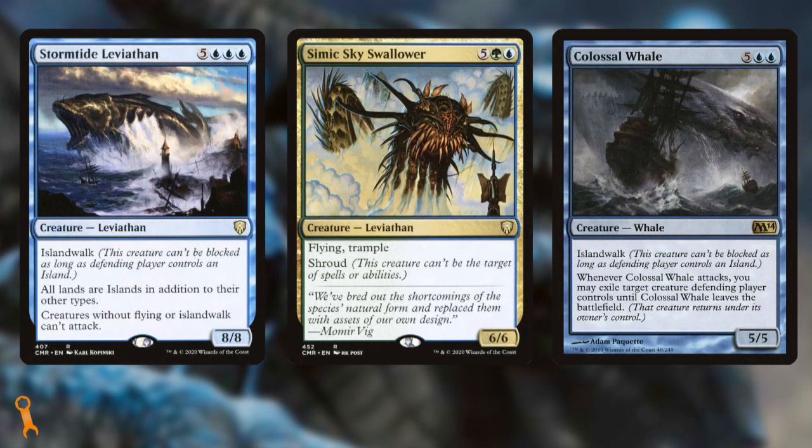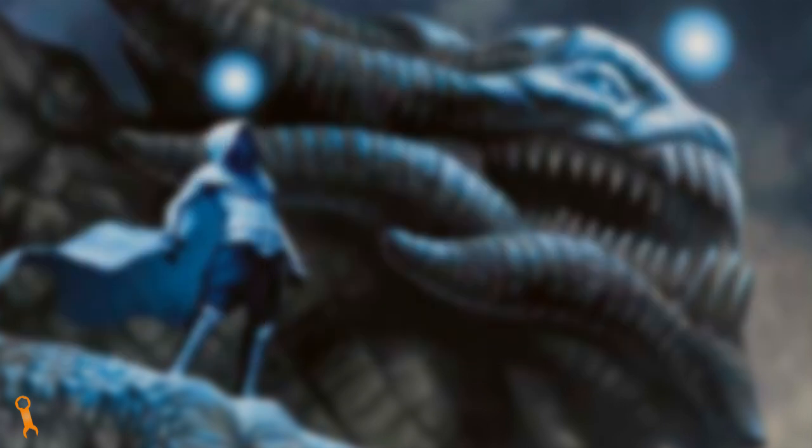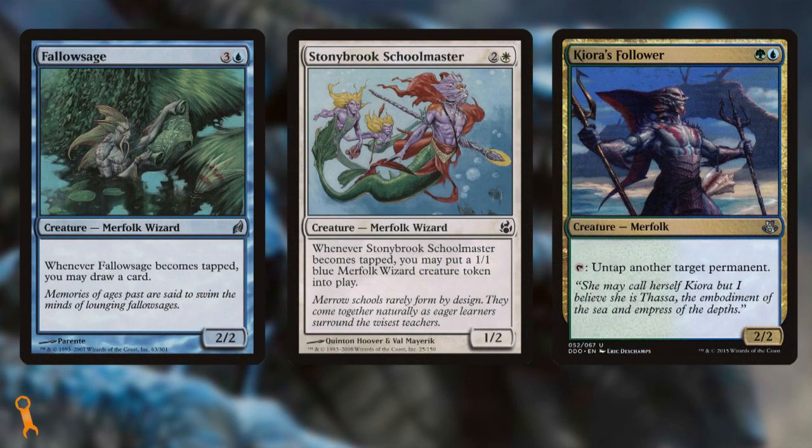Let's use Derevi as the deck's spine and move outwards from there. I'm going to do a number on this list, keeping it to your budget and keeping some of the core fundamentals. First, I want to carve out the big fatties from the list — Stormtide Leviathan, Simic Sky Swallower, and Colossal Whale all help with inevitability, but Derevi really wants to be a death by a thousand cuts deck rather than a stompy deck. I want to keep anything with good tap synergies or natural evasion: Fallow Sage, Stony Brook Schoolmaster, and Kiora's Follower are all great examples — ways to get further value out of Derevi's tap/untap ability, like milling extra tokens or delaying an untap until you really need it.